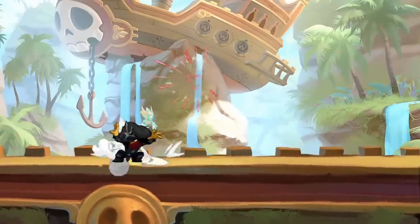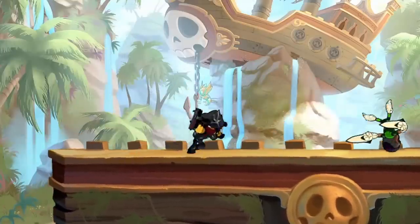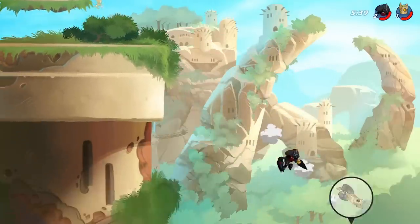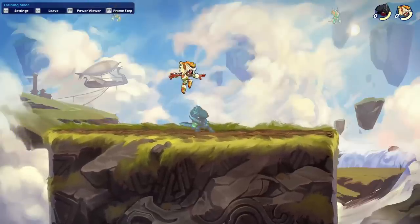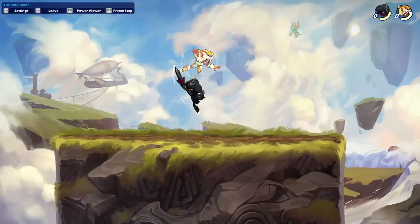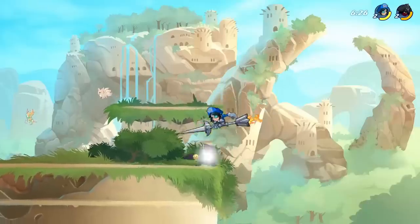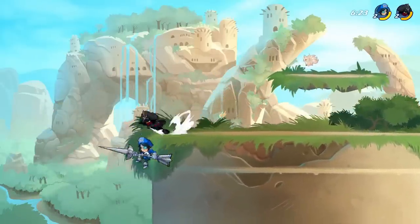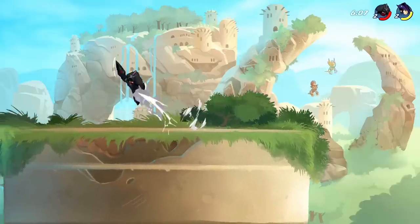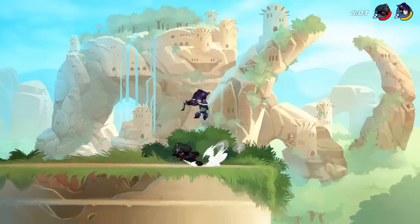Katars struggle if your opponent efficiently mixes up between dodging, fast falling, jumping, and wake-ups on hit. One way to make sure your opponent knows to dodge is by starting off a game with safe string extensions. My favorite way is nlight to dlight — by doing that, I'm telling my opponent to dodge out of nlight or get hit. So now they know they risk getting hit if they do anything other than dodge. Using a dodge requires your opponent to commit a lot, and if you catch it, you can get a lot of damage in the form of a full punish.